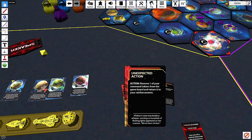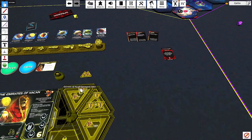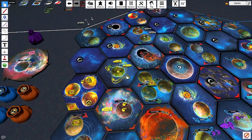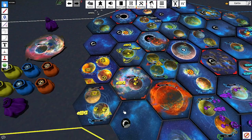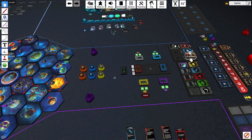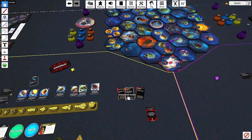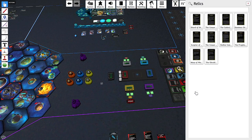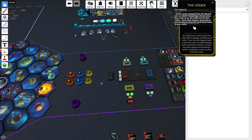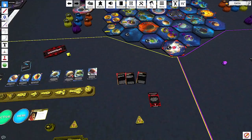The second Hakan card: 'Unexpected Action' — remove one of your command tokens from the game board and return it to your reinforcements. This is basically a free Warfare card in your hand. Remember, when you activate a system, you normally have to wait until the next turn to reuse that token unless you have Warfare. This card is exactly that — and there's only one in the 120-card deck. Very rare and very powerful. There's also a relic called the Codex that lets you reuse three discarded action cards, so there's essentially only one real chance to get this, and Hakan got it round one.